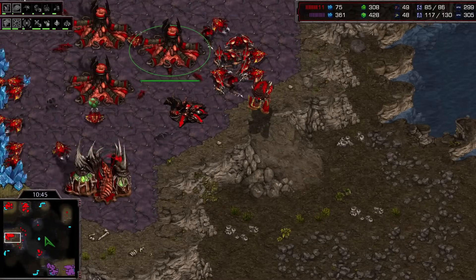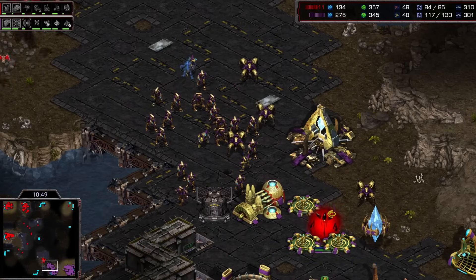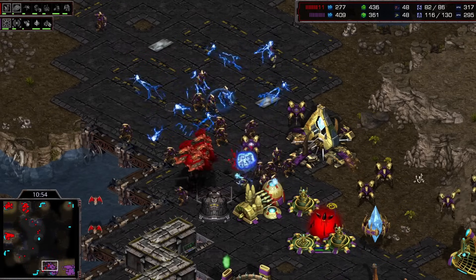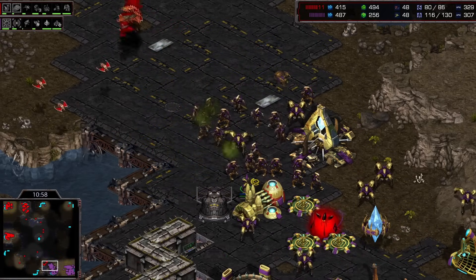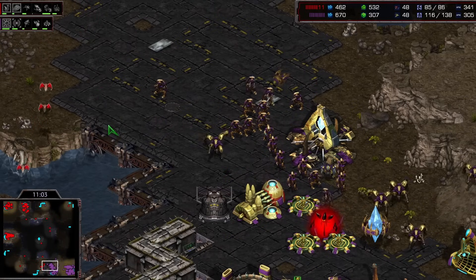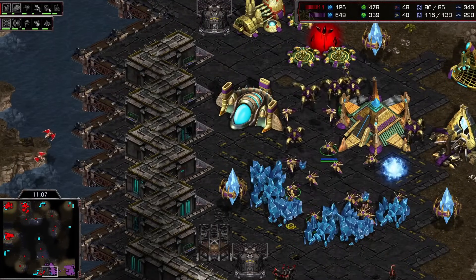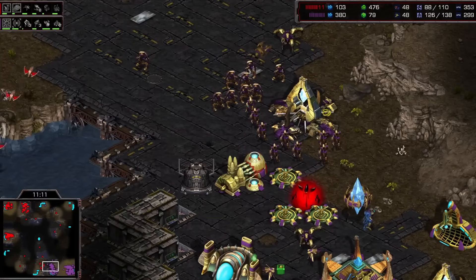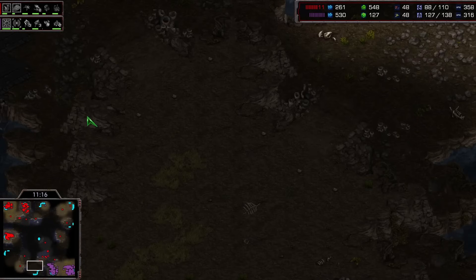Here we go — Maelstrom is not done, we do not have the energy for that. One Storm goes down, two Storms, three Storms — but he picks off two Templar very very quickly. He could go for the third as well, though he lost a couple of Mutas. He's only got five left, still enough to one-shot probes. Looking for some damage, looks like he's not going to find it for now. He's done a good job though delaying this move out from Bisou.